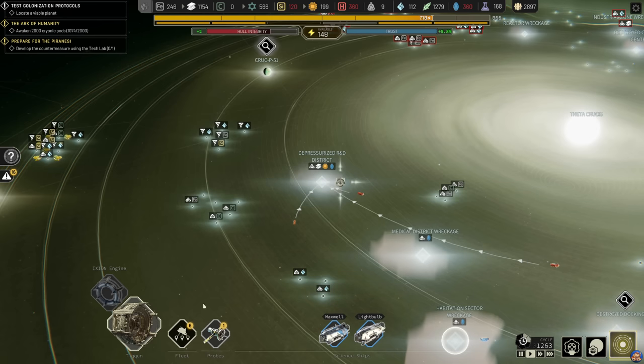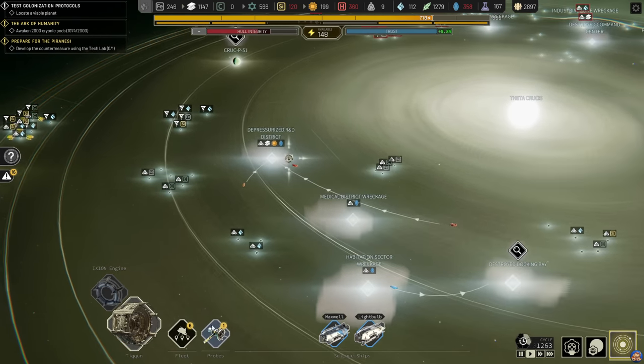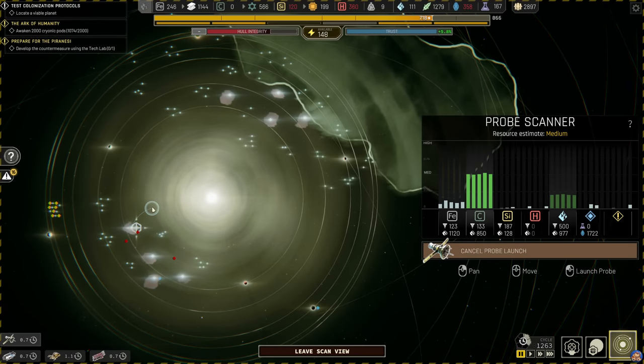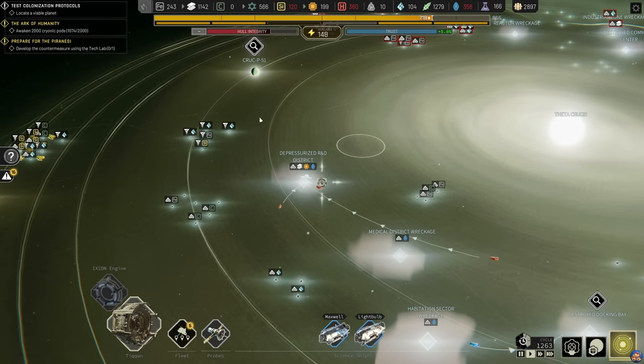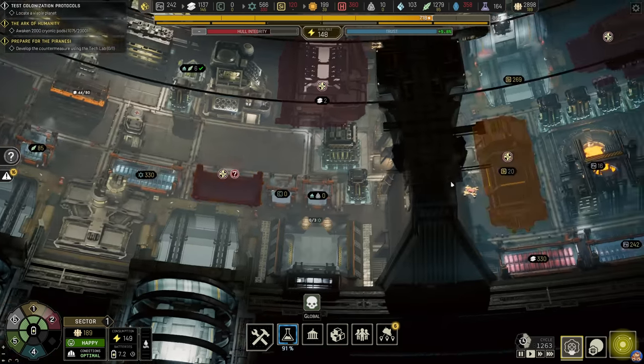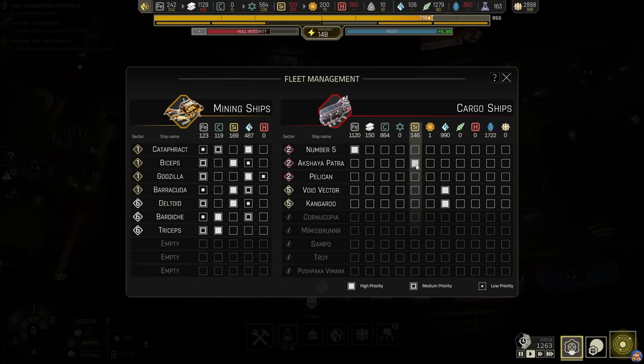We can also launch another probe. Our science ship is done, so let's send the Maxwell to the destroyed docking bay and launch a new probe. I'm trying to find the nearby resource clusters here so that I can mine these and pick up the cargo before we move the Tycoon around. We should also monitor our ships here.